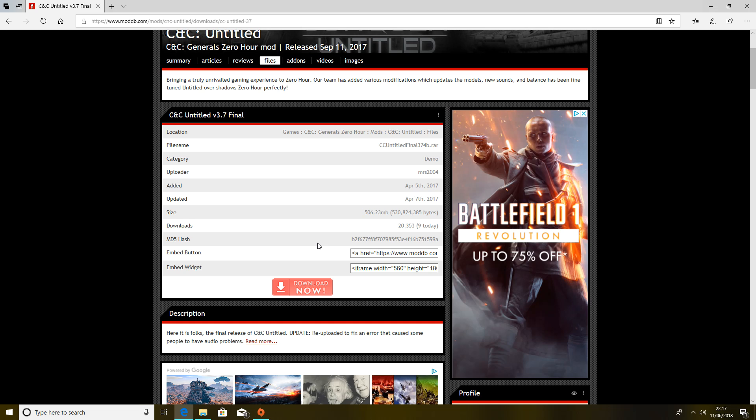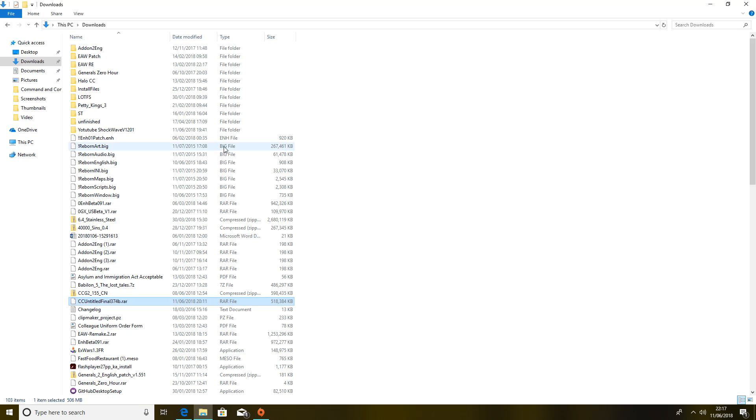So what you want to do is download the Command and Conquer Zero Hour folder and this file here — it's got a lot of downloads, you just want to download it. It should take a few minutes, and once that is downloaded, if I find it in my downloads — these are really, really messy, I do apologise — it should be in a format such as this.